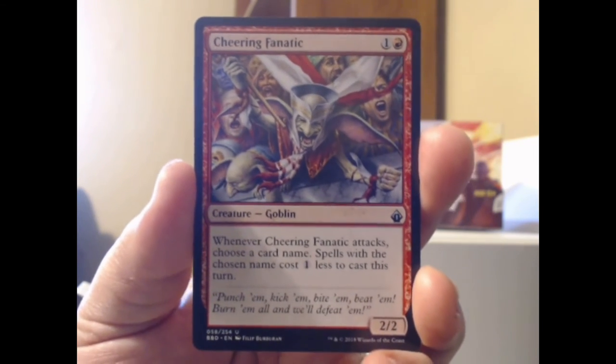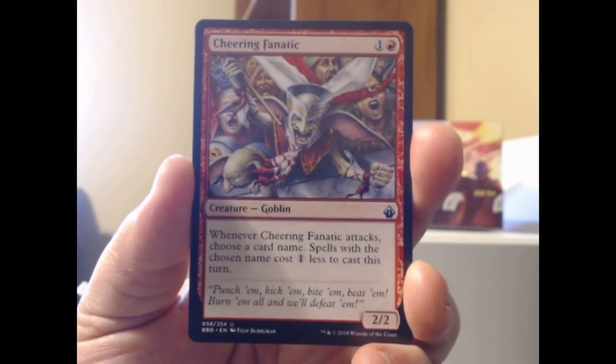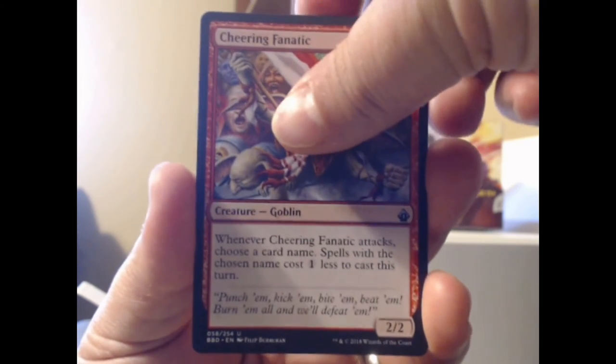Cheering Fanatic — red plus one, a 2/2 Goblin. When it attacks, choose a card name; spells with the chosen name cost one less to cast this turn. That goblin cheats out your spells a little better.